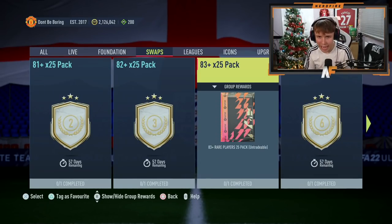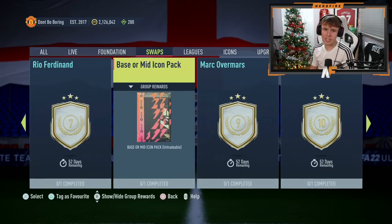The top option I think is the 81 times 25, the 82 times 25, the 83 times 25, and the base or mid icon pack — which all adds up to 18 tokens. If you want to save the other packs, redeem the icon pack first, then save the times 25 packs for a promo like Team of the Year. Those are the top options — the first one was a bit of a throw-out in case you really want to test your luck with icon packs.